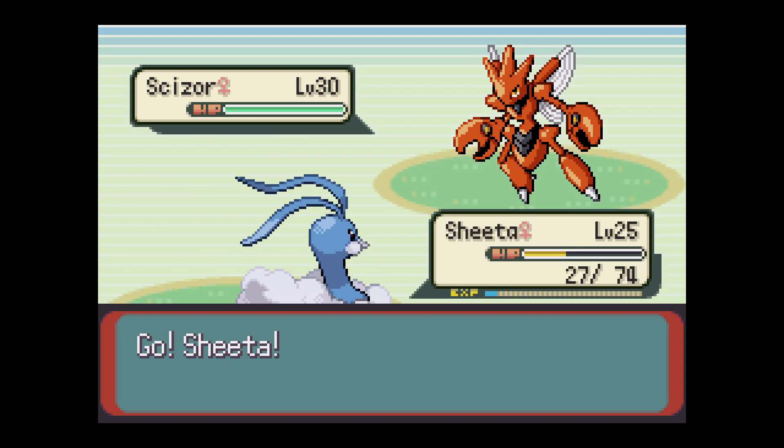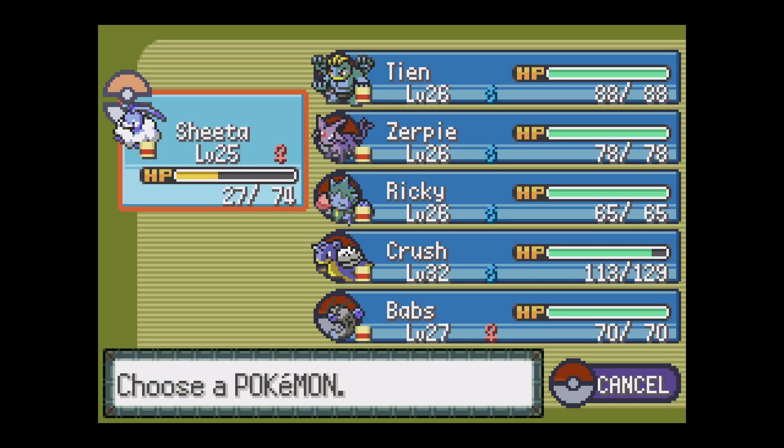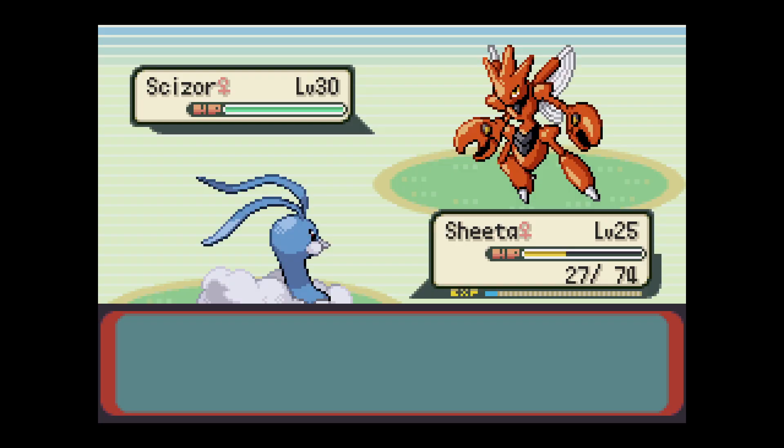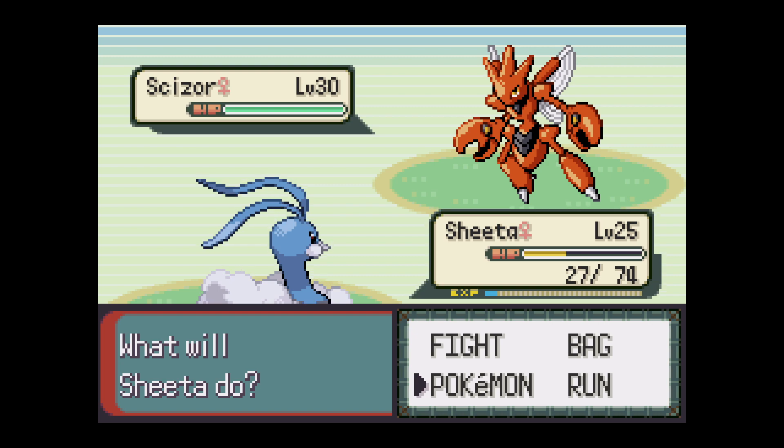If I had a Fire-type this would be super easy. Scizor! How do you spell it? S-C-I-Z-O-R. Scizor - physical attacker. Gen 3, Pokemon Emerald, level 30 - he would have Metal Claw, Agility, False Swipe, and Pursuit. Dark and Steel, with Pursuit being one of them. Steel has no weaknesses except Fire - Fire is the only weakness of this Pokemon. Things that would be neutral would be Water and Electricity.